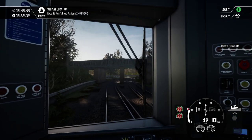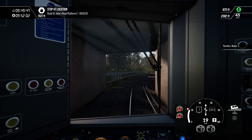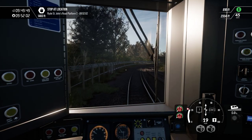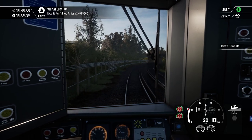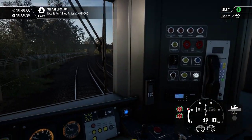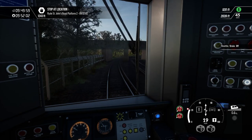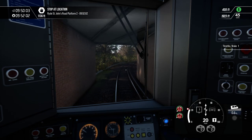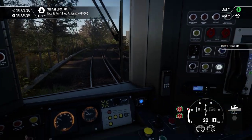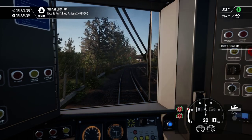Though they did release the new Scottish route, the Edinburgh to Glasgow, with the 385. It looks good, but if you listen to a lot of the sounds on the 385 and compare them to this, you'll notice that they are recycled sounds — specifically the door sounds and the button sounds. They are recycled sounds.